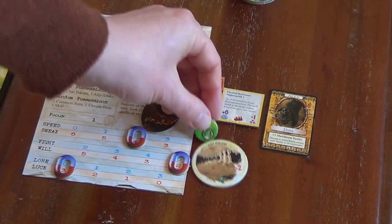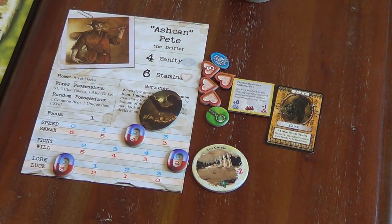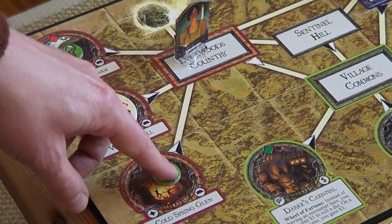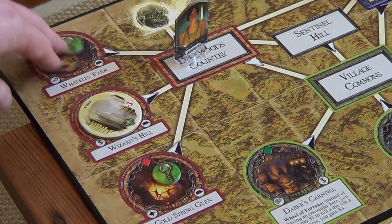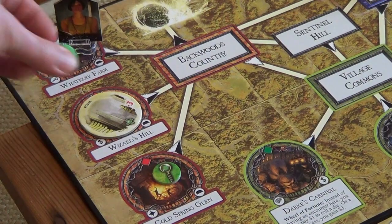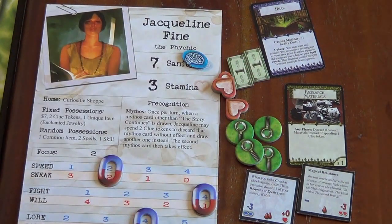Pete's been pretty sneaky all game really, not having to get involved in too much fighting. And Jacqueline up here — we're going to have her move to the farm. Let's go to the farm and grab that clue. That puts Jacqueline's tally up to four clues. Good stuff.